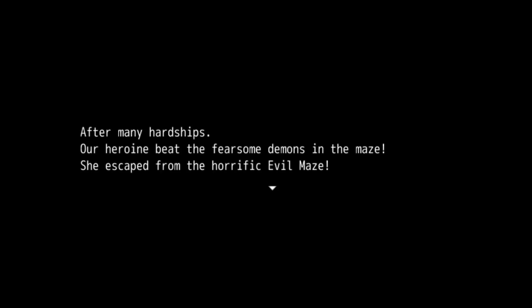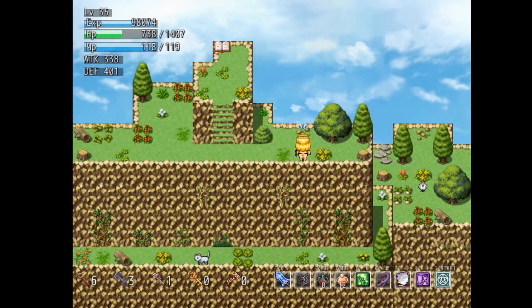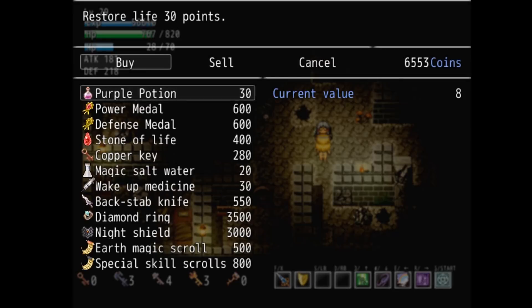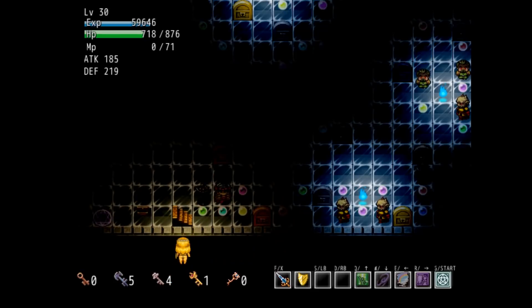When you beat the boss, you're teleported outside. You get a couple of Steam achievements and save your game. There's no credits roll, there's no 'the end,' there's no 'your indescript blonde princess is in another prison.' At that point, you have no choice but to quit to main menu. Starting a new game has no perks, and reloading the file simply puts you back on a mountain you can't get off. If you do play this game, use a guide, because much of it will not make sense.